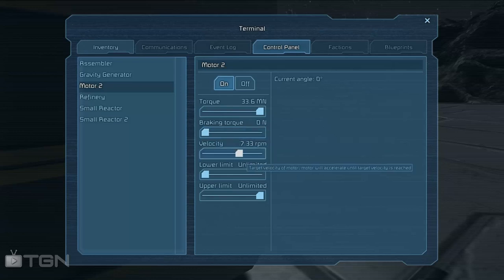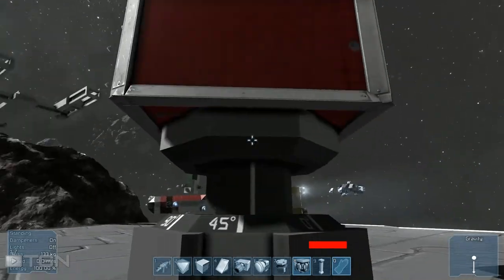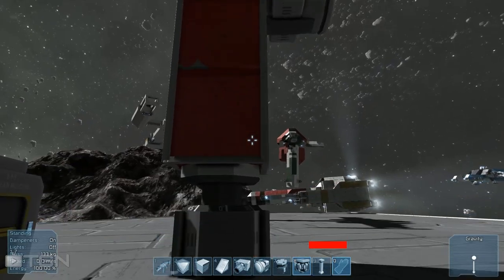Velocity is pretty self-explanatory — you've got your two different directions. That was more or less all we had before. Now you've got limits; you can actually set limits. So I can set it to turn the upper limit at 200 degrees from zero, and now that's all it'll move. We'll flick it on, take a look at it — there you go, it'll stop at 200 degrees.